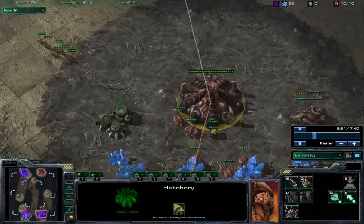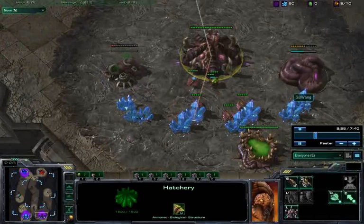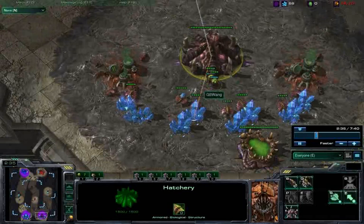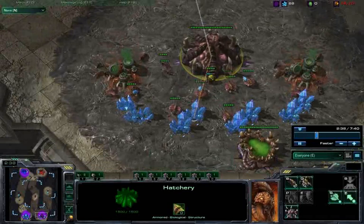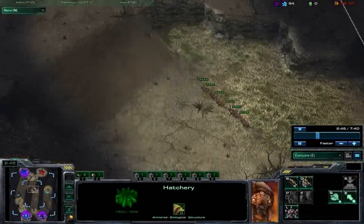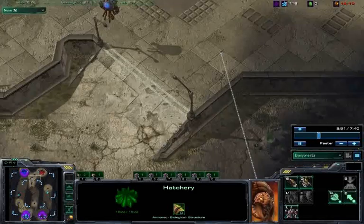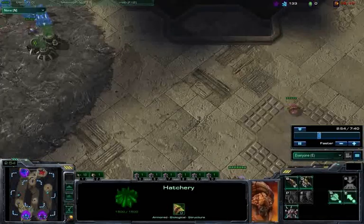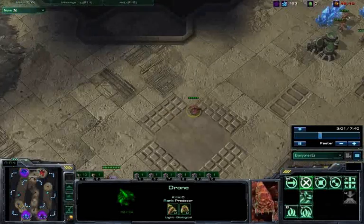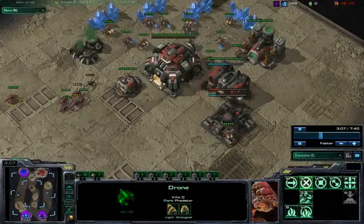With my 6-pool, when you spawn the pool you end up having 7 drones, and with 3 larvae you can make 6 lings. But if you do a double extractor trick, you can crank out an extra pair of lings — going from 6 lings to 10 lings is a huge boost in damage. You can also keep a drone and use it to place a spine if you're going up against Zerg, but I'm going straight for the Terran here.